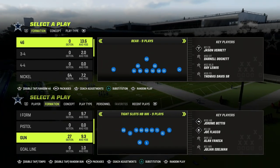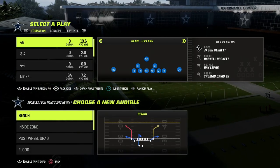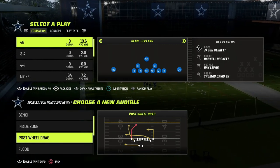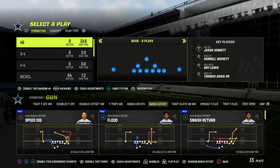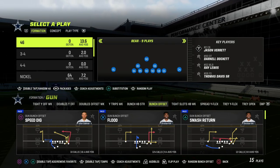Tight Slots Halfback Weak is the predominant best offense in Madden. Most pros would agree that this is the number one offense right now in the competitive circuit — it's really, really powerful. The audibles we're going to set are post-flow drag, and we're going to set flood. It's going to be a really simple scheme, and we're going to audible from Bunch Offset to Tight Slots Halfback Weak.